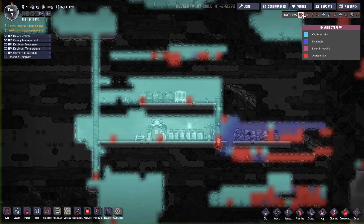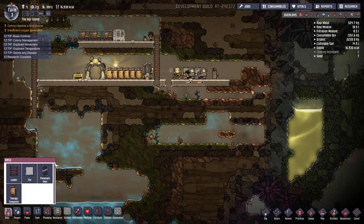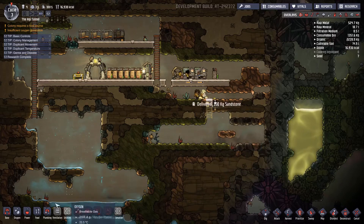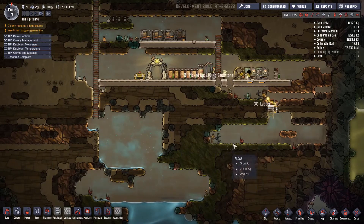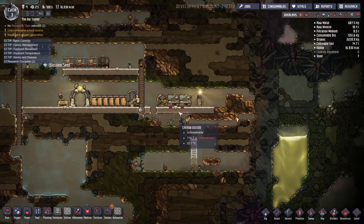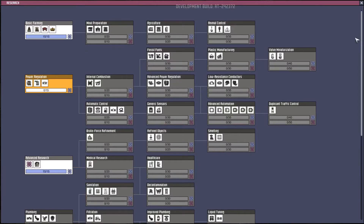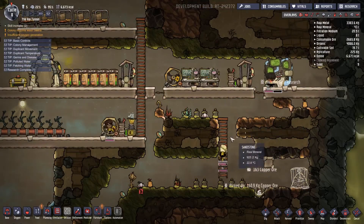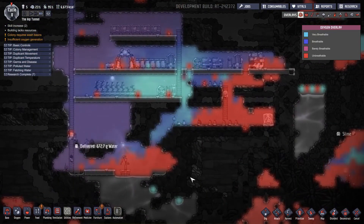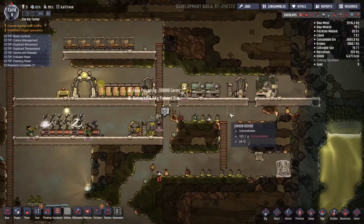Let's get another cot built here because we need to start getting these guys going - the oxygen is not too nice there. All right, everything's going along half decently right now, other than I didn't pay attention and there's a lot of CO2 buildup in the base here, which I guess isn't the worst thing in the world. We got the very first harvest off before we ran out of food, which I'm happy about.